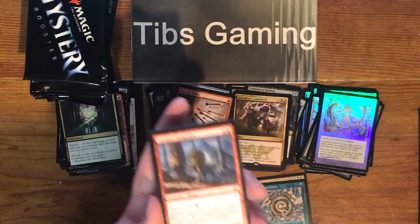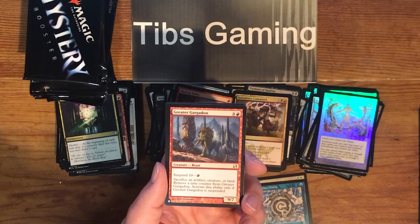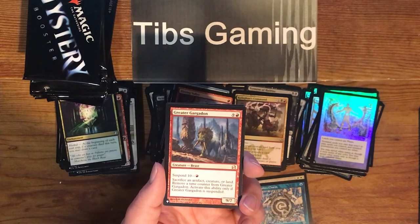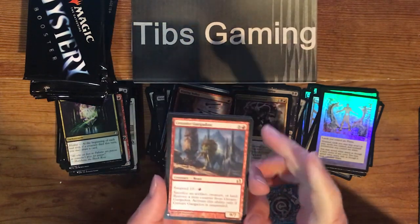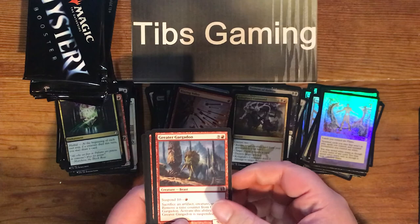Greater Gargadon — nine generic and a red for a 9-7 beast. It's got Suspend 10 for one red. Remove an artifact, creature, or land — remove a time counter from Greater Gargadon. Activate this ability only if Greater Gargadon is suspended. It's got a way to speed up his suspend there.